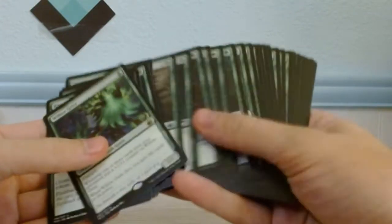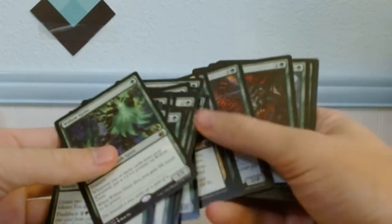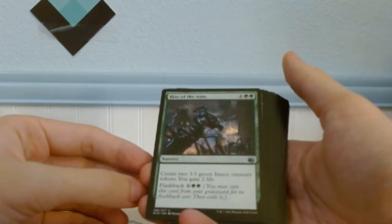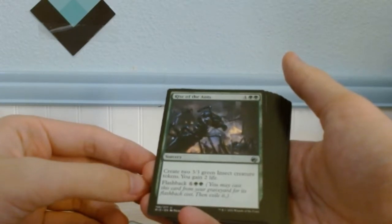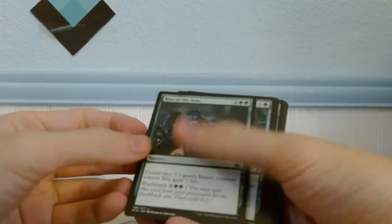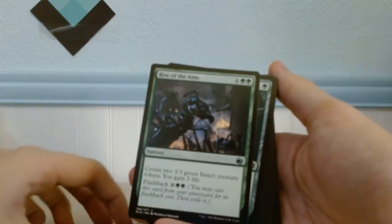Pretty cool looking. A lot of really cool looking green cards. The green cards this time around are freaking baller looking. Rise of the Ants is pretty hilarious — create two 3/3 green insect creature tokens, you gain two life, with flashback so you can do it again. That's pretty hilarious. I'll definitely put it in my deck.